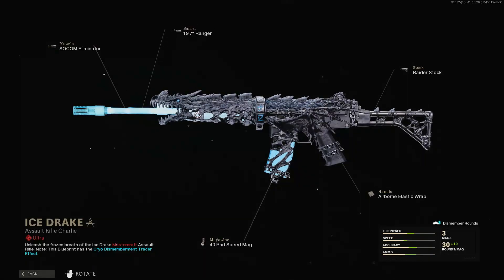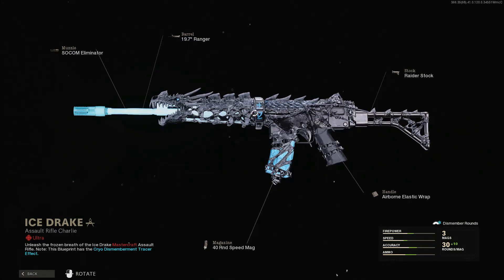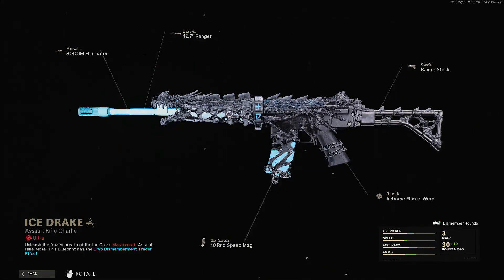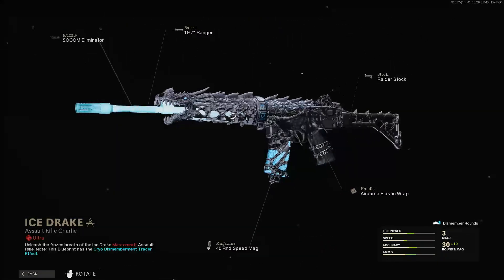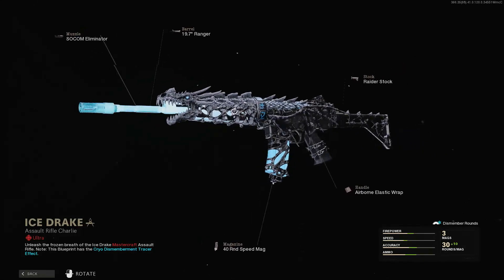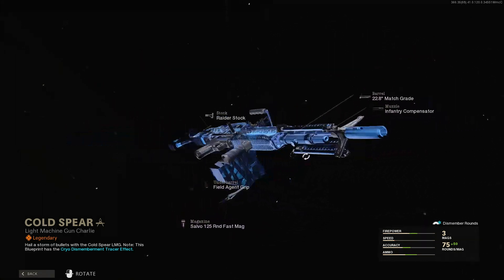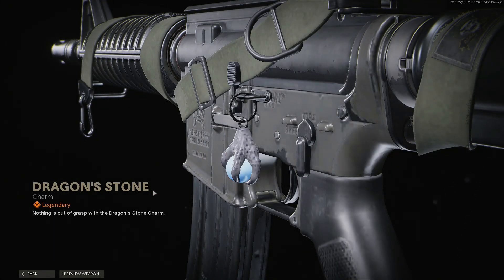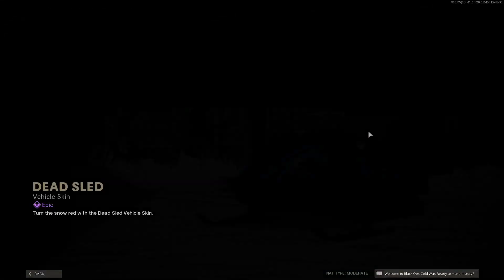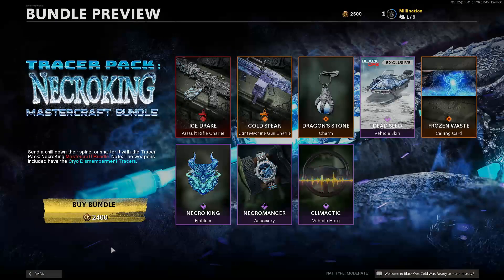One thing to keep in mind: you must keep all the attachments that come with the blueprint in order to keep the same look for the skin. If you try to swap out one of your attachments, you mess up the whole skin. You also get this Cold Spirit skin — so you actually get two skins for one. You also get this Dragon Stone charm, the Dead Set vehicle skin, and the Frozen Race calling card.